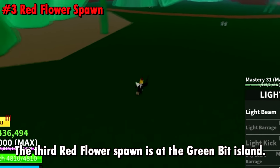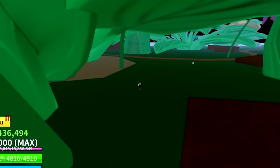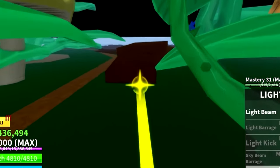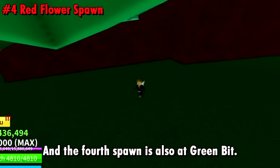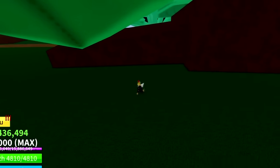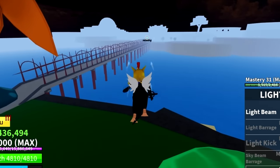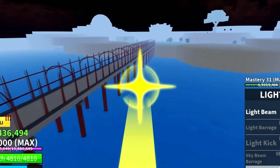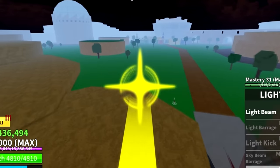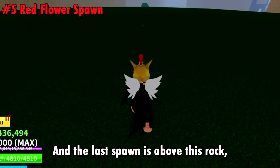The third red flower spawn is at the Green Bit island - it spawns around here. The fourth spawn is also at Green Bit, behind the rock, around here. And the last spawn is above this rock - there we go.